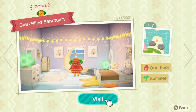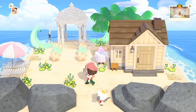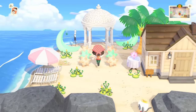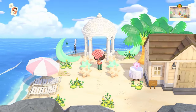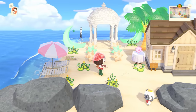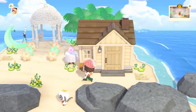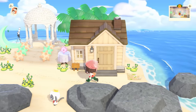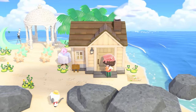Next up we've got Miss Timbra with her star-filled sanctuary. I did this in 2021 — what is time? This is pretty cute out here. I like this little stargazing area — really really adorable. She's got a little lounge area. I could have used maybe a customized house and a few more items over by the front, but that's okay. Let's go see what I did inside.